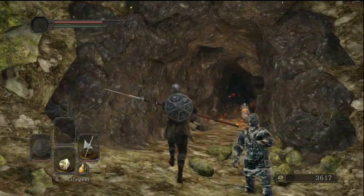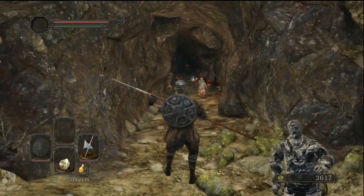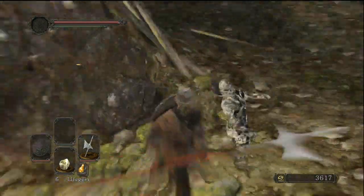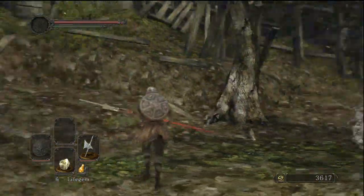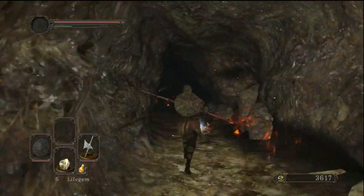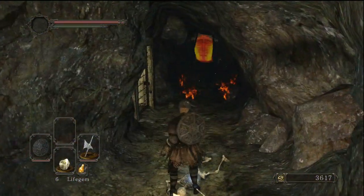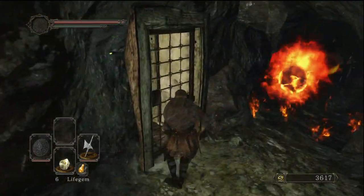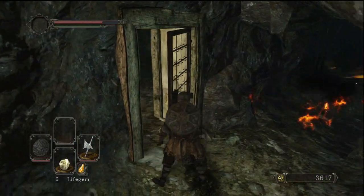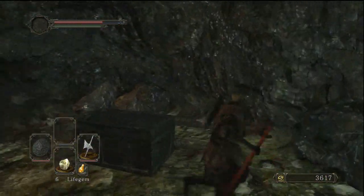Before we go in there, go ahead and heal yourself up fully — I'm going to use a life gem real quick. You will know it's the right tunnel because you'll see fire. You have to be careful running through this tunnel because there will be an enemy that will appear and will try to burn you to death. Watch out for that, but let's run in here and grab the item. By grabbing the item the enemy will probably hit you, but it didn't really do all that much damage to me, so just open up the door.